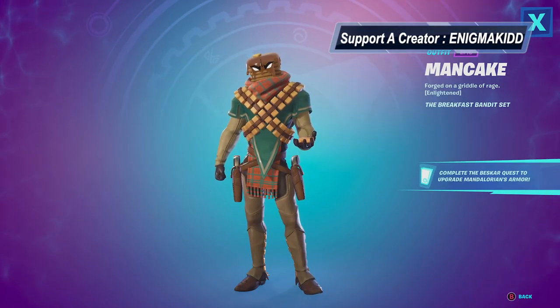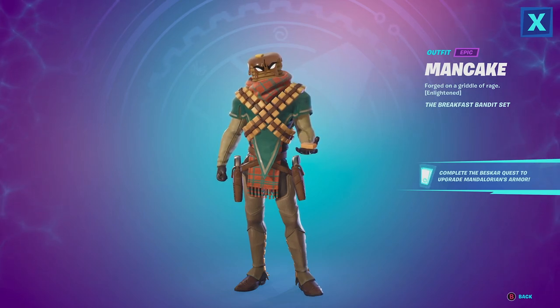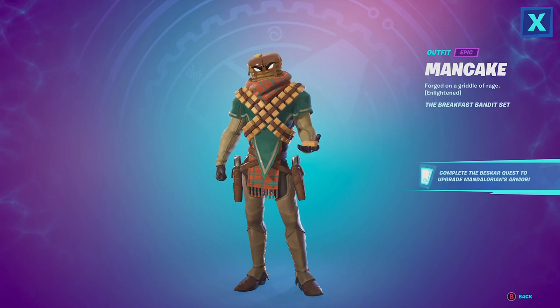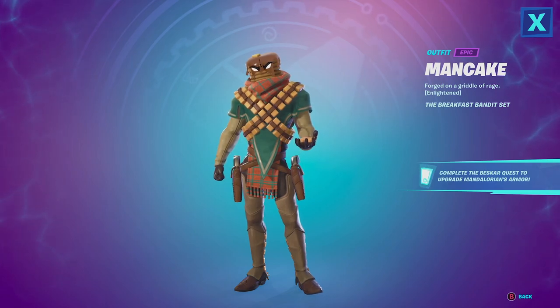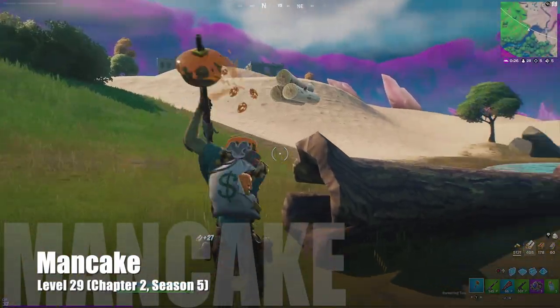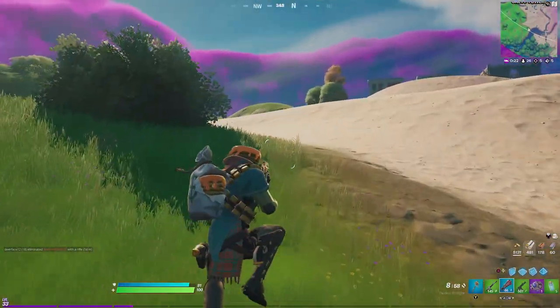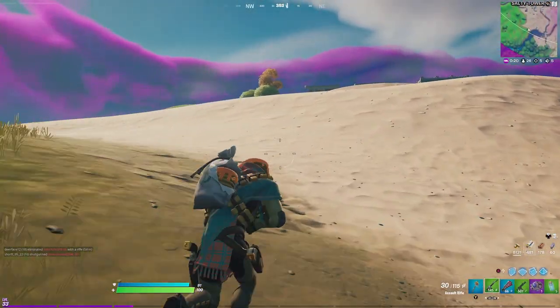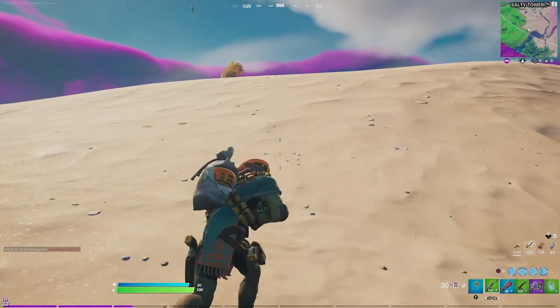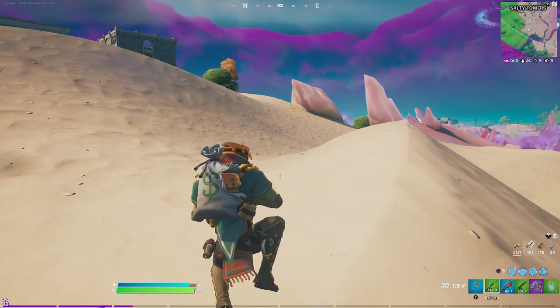Welcome back to my channel. In today's video we're gonna be looking at Man Cake. You do unlock him during this season at level 29. He is an epic outfit and he is part of the Breakfast Bandit set. Man Cake is a very interesting skin — he does have that old wild west look to him, and he does have a very interesting back bling called the Breakfast Bounty, which you unlock at level 33.